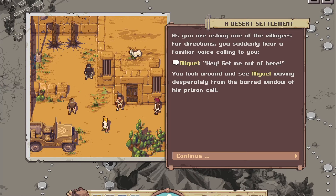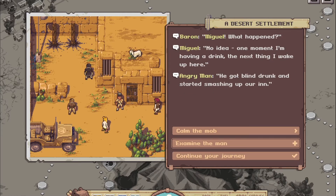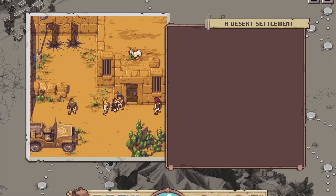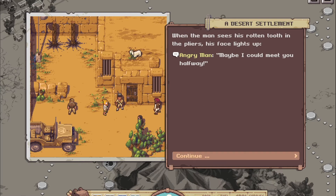As you ask one of the villagers for directions, you suddenly hear a familiar voice: 'Miguel! Hey, get me out of here!' You look around and see Miguel waving desperately from the barred window of his prison cell. He has no idea what happened — one moment he had a drink and the next he woke up there. An angry man explains he got blind drunk and smashed up their inn. We have a medical expert with us, so let's check on him. Natalia carefully examines the man's swollen cheek and finds an infected tooth — the pain is so bad he hasn't slept for days. Without further ado, Natalia reaches for a pair of pliers. When the man sees the rotten tooth in the pliers, his face lights up.